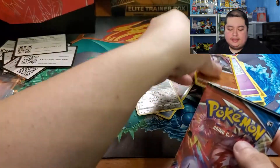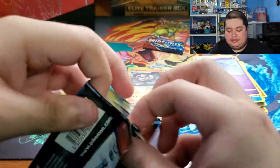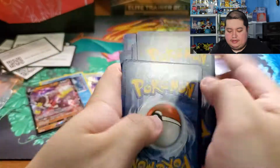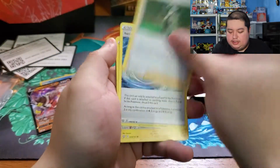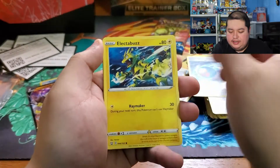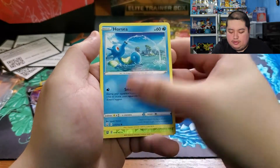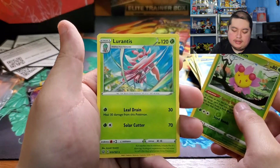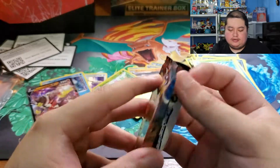Two packs to go — we got an Urshifu, very nice. Maybe we'll get something else too. Pack six: energy, Dual Blade, Cheryl, Capture Energy, Electabuzz, Bellsprout, Bronzor, Murkrow, Horsea, a reverse rare Shaymin, and a rare Leavanny — almost mispronounced the name.